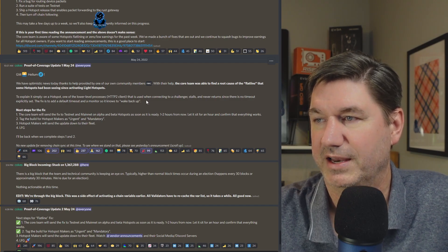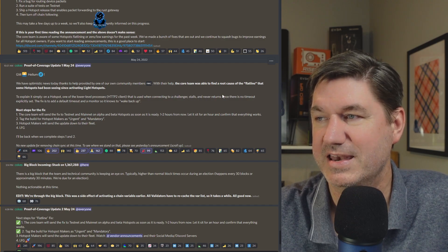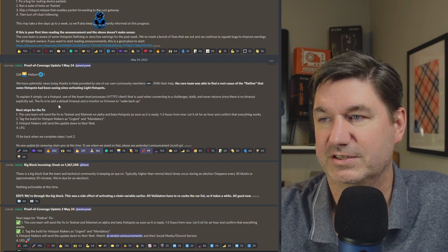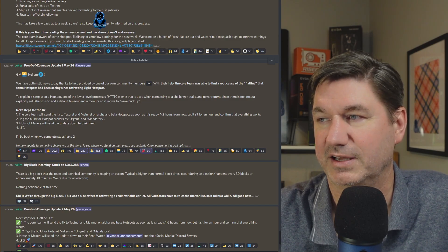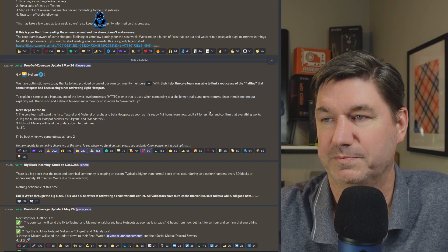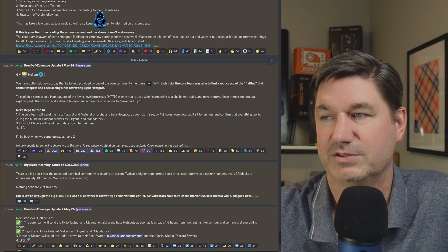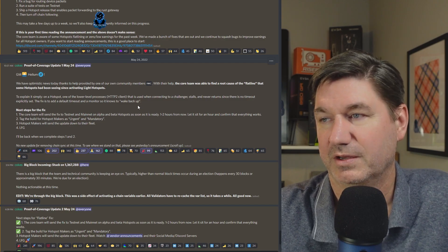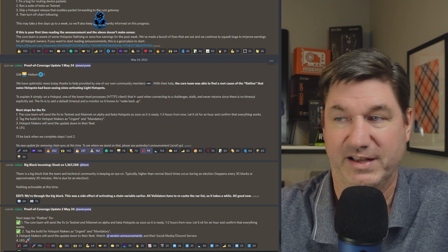To explain it simply: on a hotspot, one of the lower-level processes used when connecting to a challenger stalls and never returns. Since there is no timeout explicitly set, the fix is to add a default timeout and a monitor so it knows to wake back up. Basically, if this process stalls and there's no response, the hotspot just sits there waiting. They're setting a timeout so it will wake back up and not have this problem.